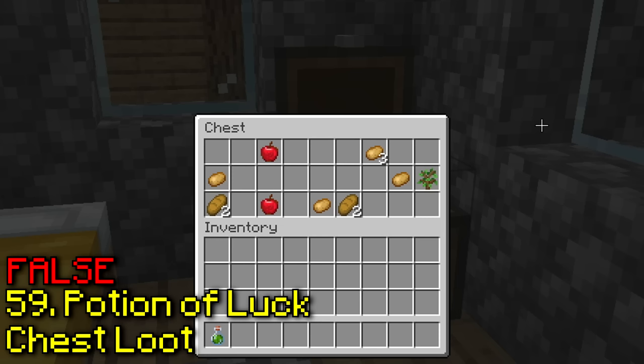Prismarine blocks change colors. Alright, time to stare at a block. It actually looks like it's changing — I think this is true. Yeah, there's actually a huge difference between the two.